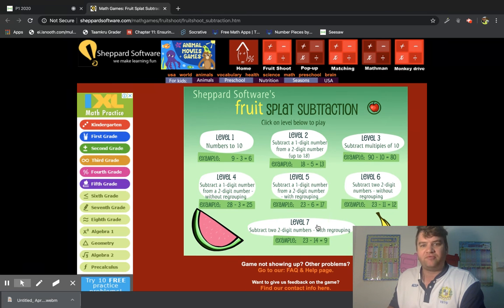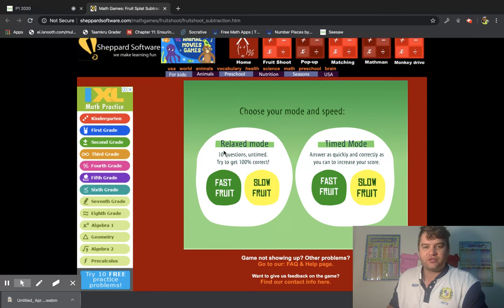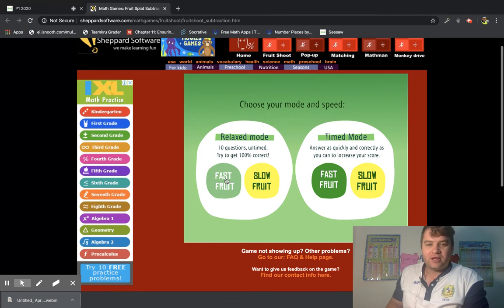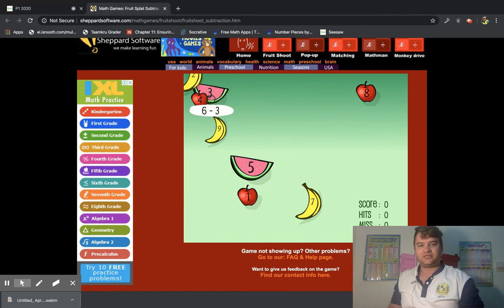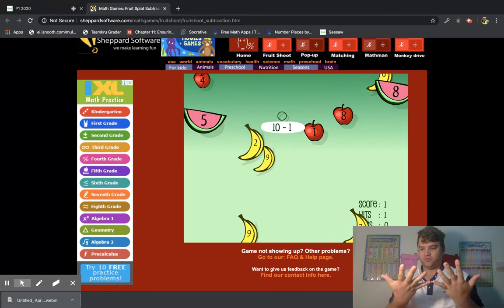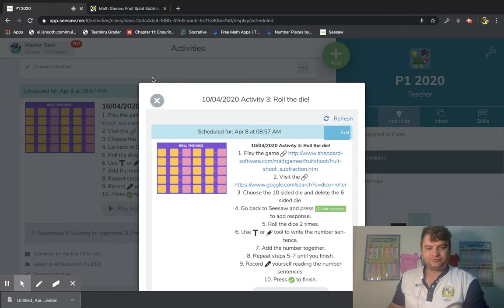Let's have a look. We're going to do it in relaxed mode. You can choose fast or slow — let's go for slow. Right, here we go: six minus three... three, four, five, six — the answer is three. Ten minus one... five plus four equals nine. Okay, so you get the idea of that game.